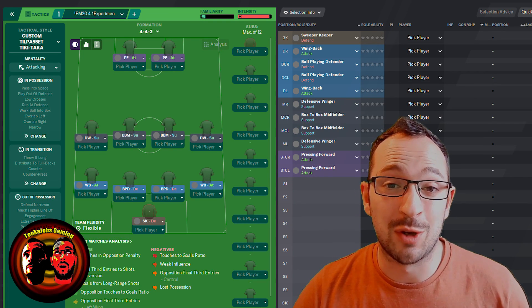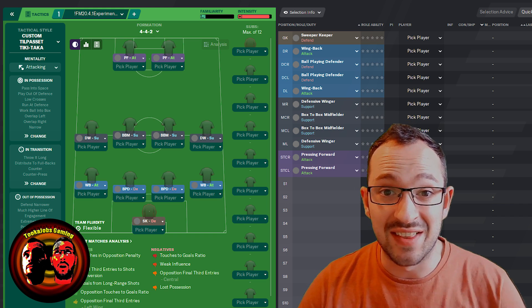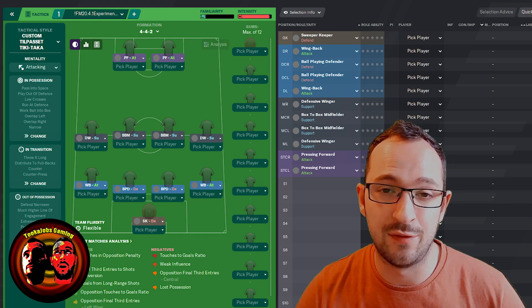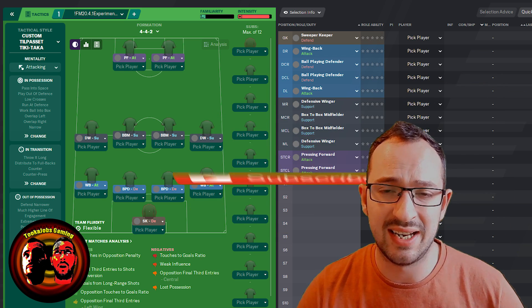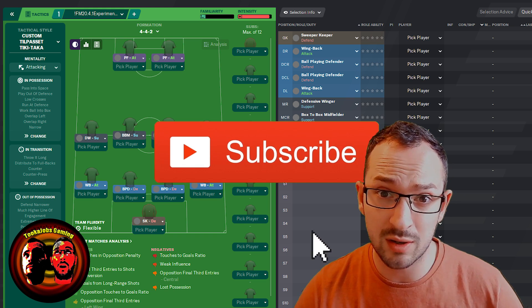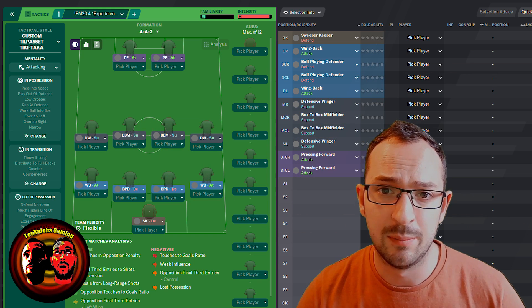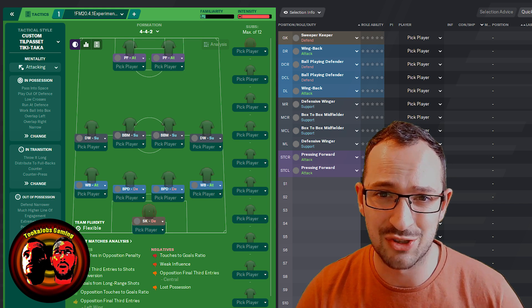Hi guys, what's going on? This is Tucker Jobs Gaming and welcome back to an episode of Tactic Testing. The tactic behind me is Knap's Experiment 13. It's a 4-4-2 using defensive wingers and it got a P100 in his test, so it works. I'm going to try it with Hoffenheim, PSG, Wolves, and Chelsea - stay tuned for the instructions.